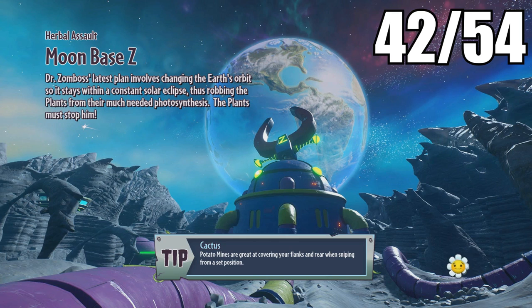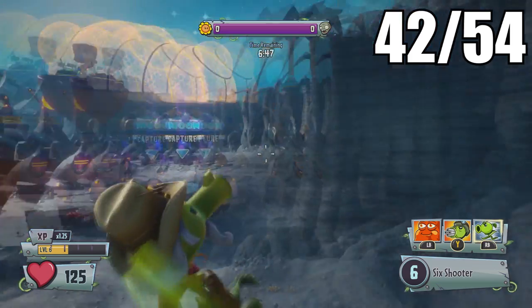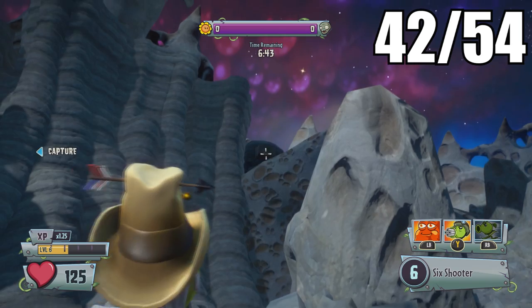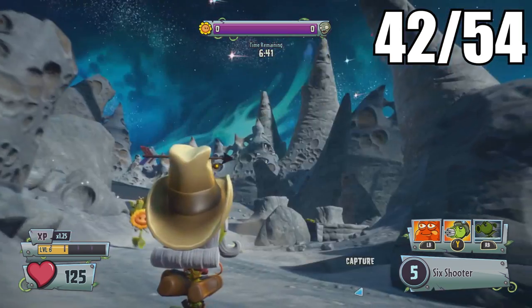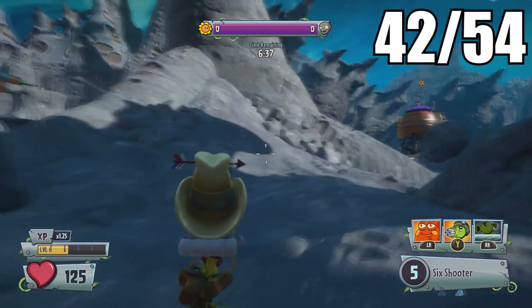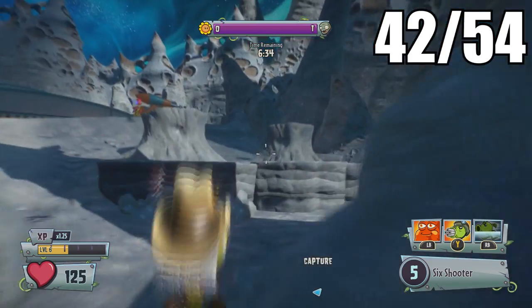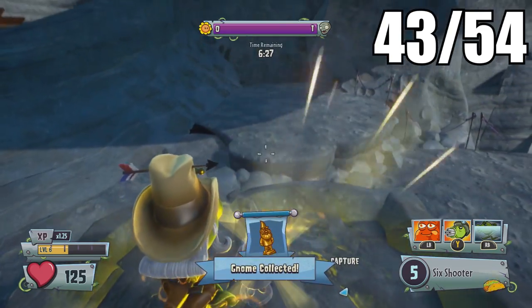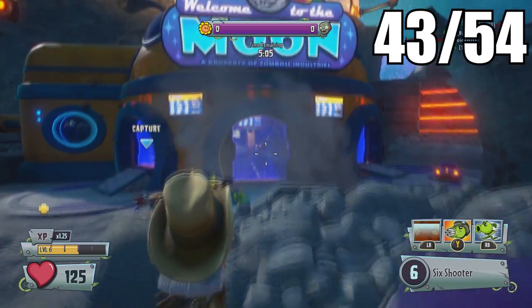The next six will be on Moon Base Z. The first one here is pretty awesome. At the very beginning you can find an extremely hidden switch way up on this moon rock. Once you press it, you'll see the golden gnome randomly flying down out of the sky at this rock — a pretty cool way to find one.